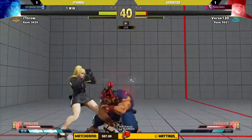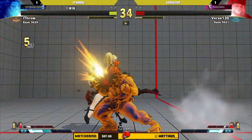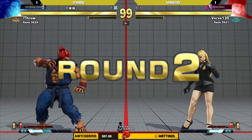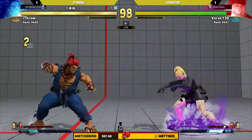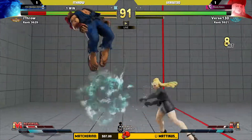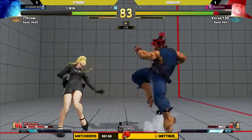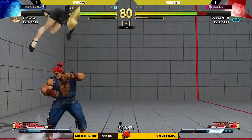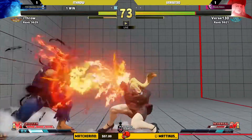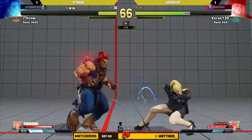Bar for Verse — this could be tough even with V-trigger. Oh, good punish. The will to DP is the will to take one more round than you should have. Verse didn't want the full-screen dash from Colleen — probably just wanted the fake, you know. Tough stuff. Round deficit but not a health deficit here in the second round of the final game. Goes for the shimmy. Oh, nice anti-air — one of the better anti-air jabs in the game. Getting out of the corner with some anime movement and tacking on a little damage.